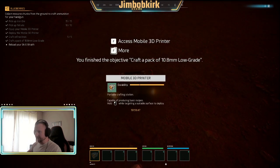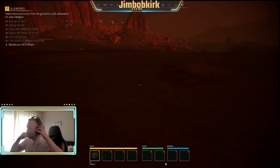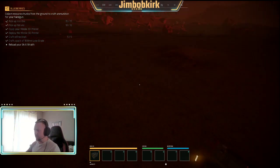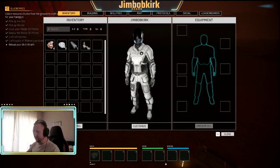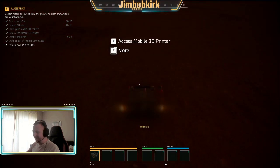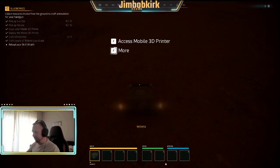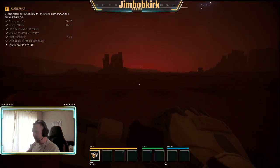It says reload your SA-6 Wraith. Now, straight away, the missions can be a little bit unclear on what you need to do. It says reload your SA-6 Wraith, but what it really should be saying is craft SA-6 Wraith. I need a little bit more iron. Let's pick up the 3D printer so I don't forget where I put it.